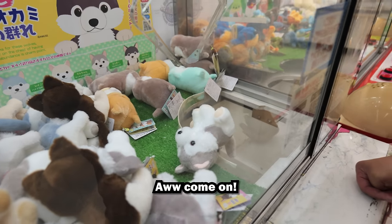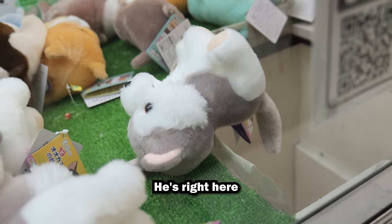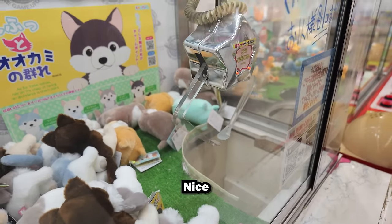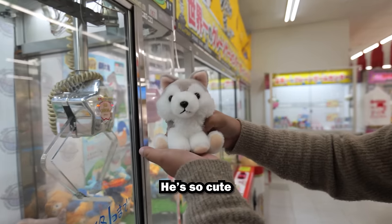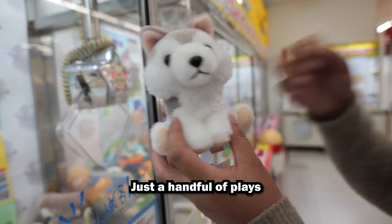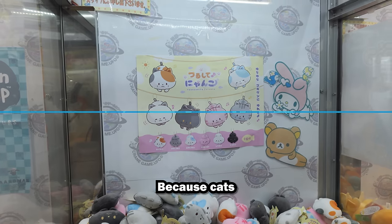Come on — look at him, he's right here! There you go. That was nice. I like that he landed in the prize chute sitting up. He's so cute. Look at his fuzzy chest — he does have a fuzzy chest! Not too bad. That's a handful of plays and a nice soft plush.